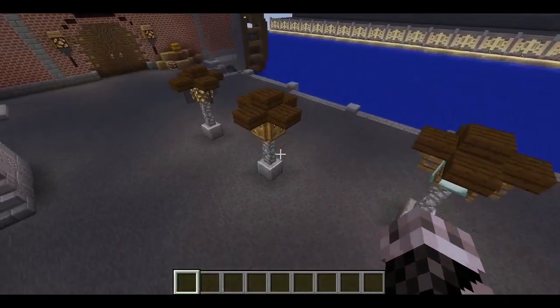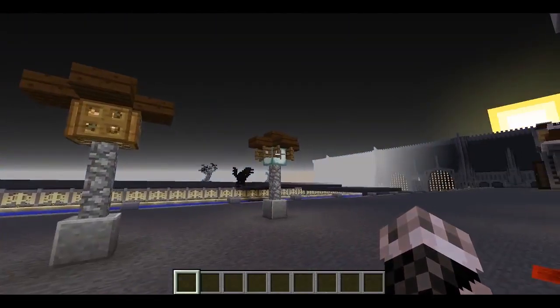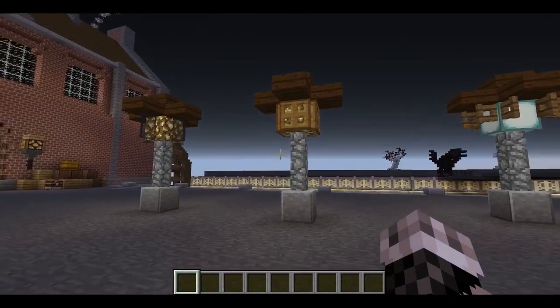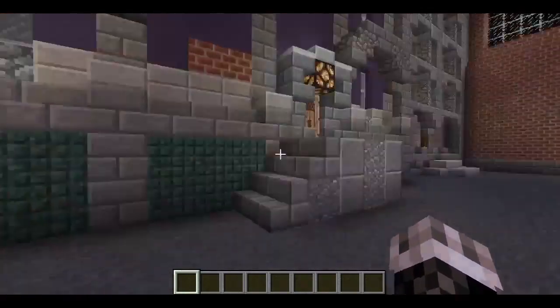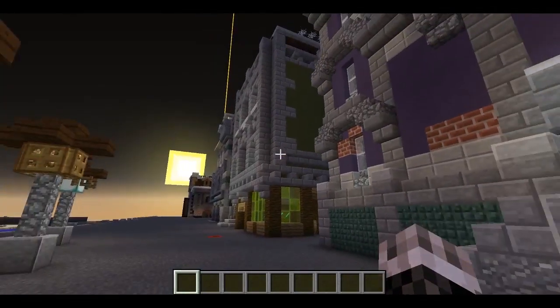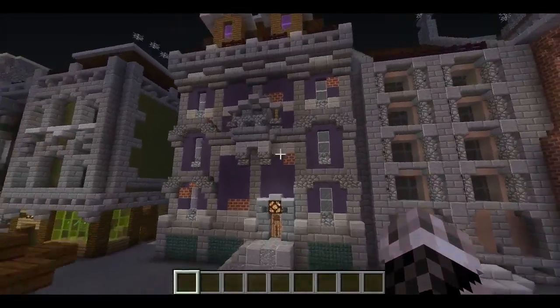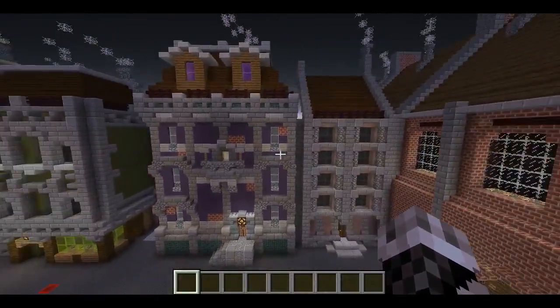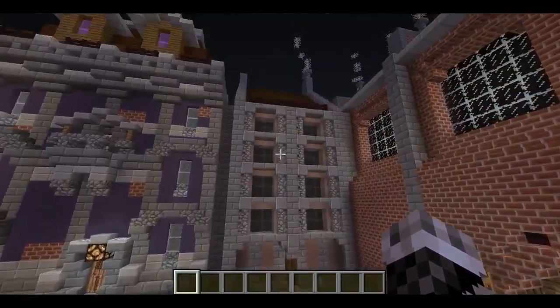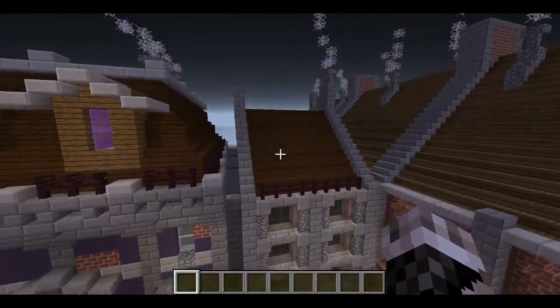These lampposts here are just for trying out different types. I think I'm going to go with this one here — it's my favorite of these three. I had a fourth one but I didn't like it at all. They're just here temporarily. Another building here, nice and simple, as well as this one — also quite simple, very simple roofs.